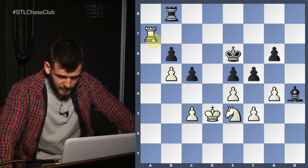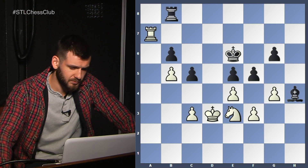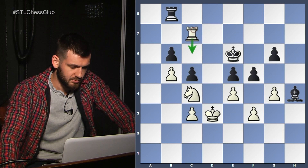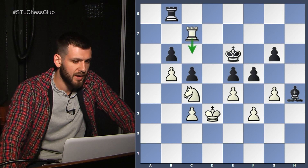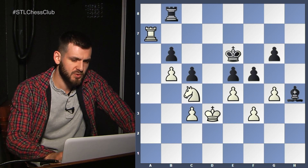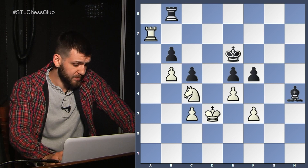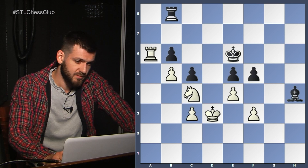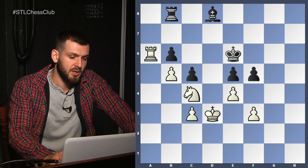Rook c7 is a useful move — you're attacking, you're preparing to attack on the 6th rank with Rook c6, Rook b6, Rook takes g6. A lot of weaknesses; this is probably a good enough winning move. He chose to play g takes f5 because he spotted another idea — to pacify his pieces and then improve them altogether, improving all of White's pieces after killing the counterplay.